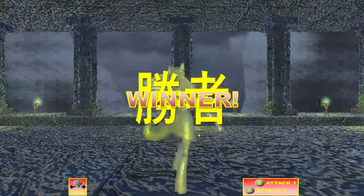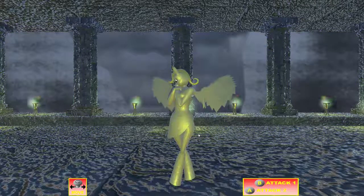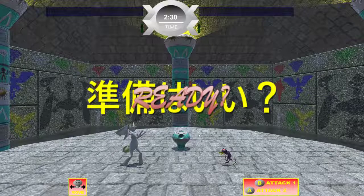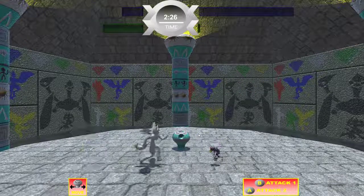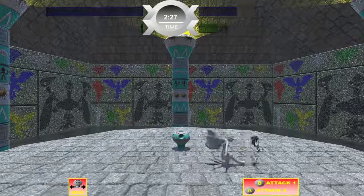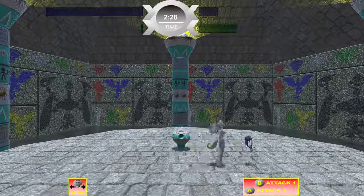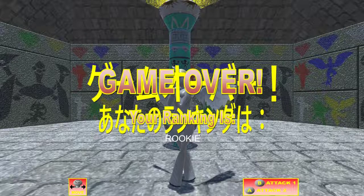Oh yeah baby, winner! What is that — some midget? Oh it messed me up already. This is not finish him — that win, that lose, I don't know. He's got some kind of ball attacking me too, which is not fair. I want to play as him, he's always OP — until you do that attack and he just gets destroyed. How dare you low attack me! Game over — your ranking is Rookie. Did I do good?